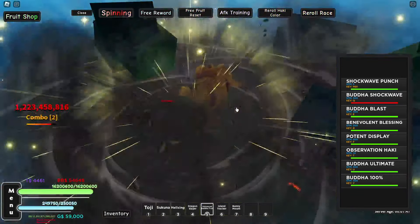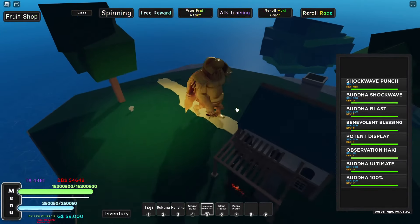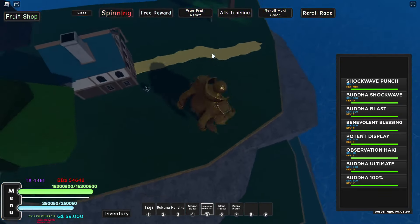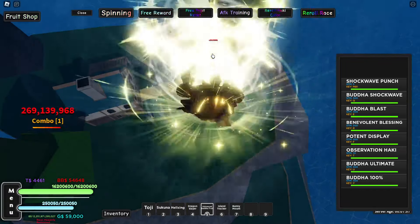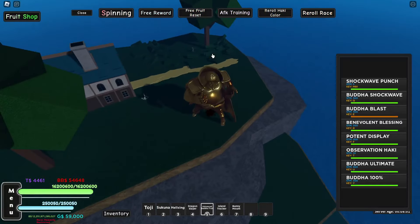The Q move: you'll get 600 million per stomp. It does 3 stomps, so you get 1.8 billion — a bit less than the M1s though. M1s are insane on this. The B move — you kind of want to jump before using it because it glitches around — you'll get 2.1 billion.